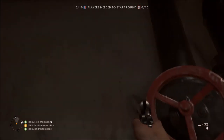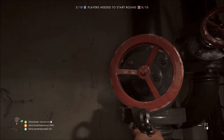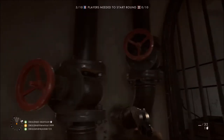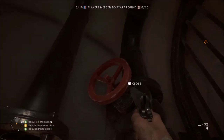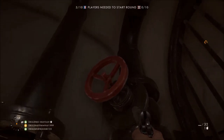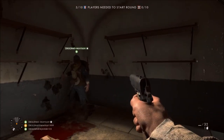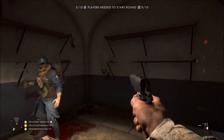Left valve twice: one, two. Right valve three times: one, two, and three. You should hear it battle for you. Do you hear it? Yeah, that's very loud. So you've done it - that's it, you've unlocked the dog tag.